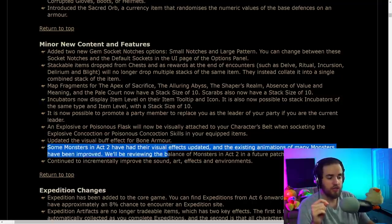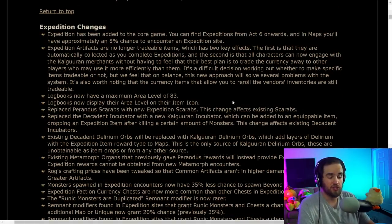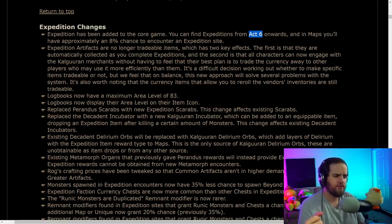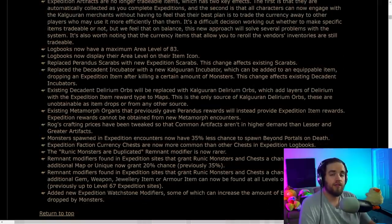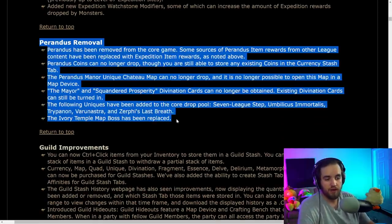Notably, we're not getting Act 2 changes yet — just some animation updates. Expedition is being added into the main game starting at Act 6, which is notable because very few leagues actually start showing up in the main campaign. This means from Act 6 onwards you can start getting leveling gear from Expedition. They are replacing Perandus with Expedition — Perandus is completely gone. Everything previously giving Perandus scarabs and effects will now give Expedition versions of those things.